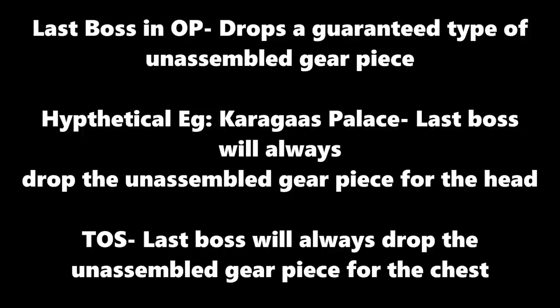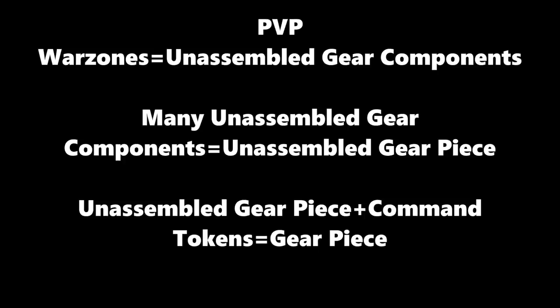That covers the unassembled gear pieces from operations. In terms of gear level, there are three tiers with Galactic Command — Tier 1, Tier 2, and Tier 3 — which are determined by which difficulty you run. Story difficulty drops Tier 1 gear, Veteran difficulty drops Tier 2 gear, and Master difficulty drops Tier 3 gear. So operation bosses are once again not just giving you Galactic Command CXP — they're now giving you tokens you can use to get good gear.